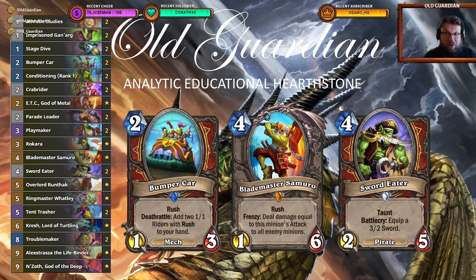By far the best deck that you can play against Elemental Shaman is Rush Warrior, and this Rush Warrior list in particular is excellent against Elemental Shaman. Bumpercar is a key card — just getting something on the board immediately, and then getting those 1-1 riders that you can hand buff into bigger minions. That's so much rush, and all of that just heavily contests the board early on.